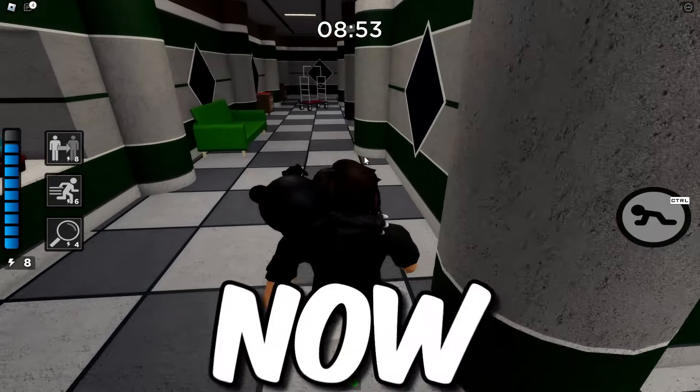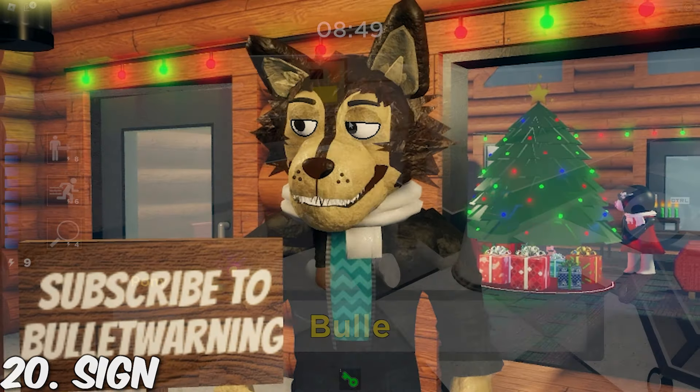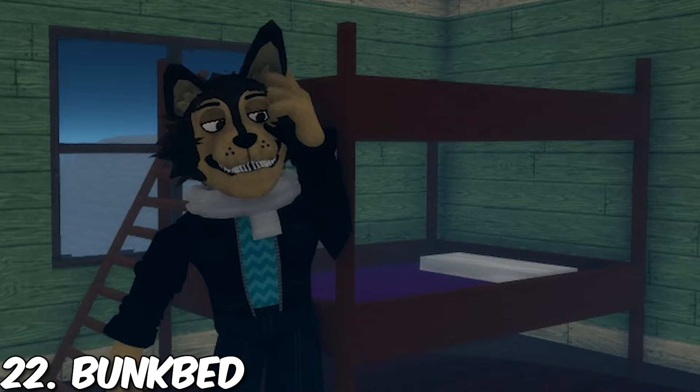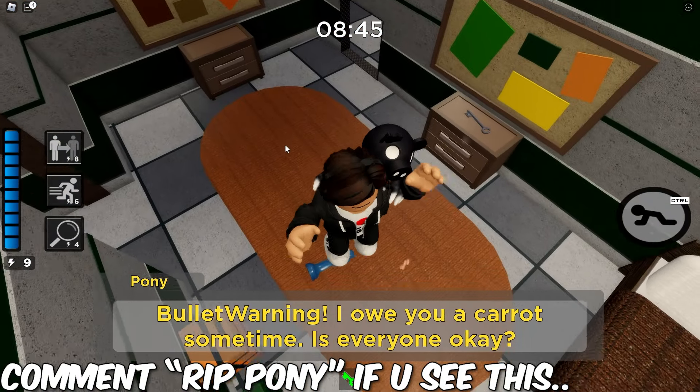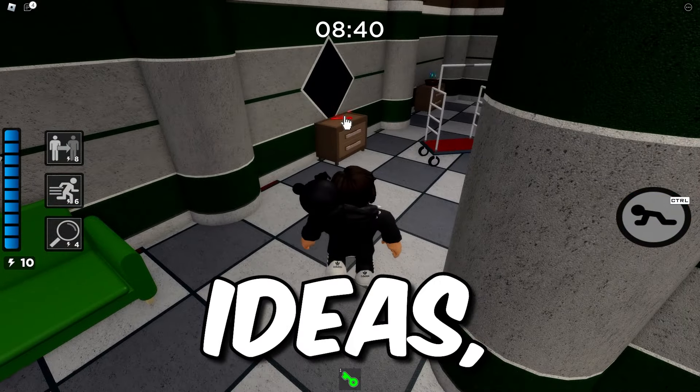That was all the item ideas — now a couple of decoration ideas. First we have signs, just a sign. Then we have a ladder just like in the Docks. A bunk bed just like in Grabbing House, and the final and best decoration is the tiny TV from the Breakout chapter.